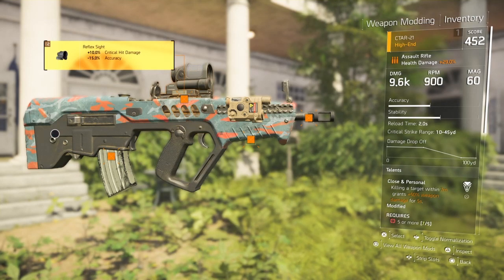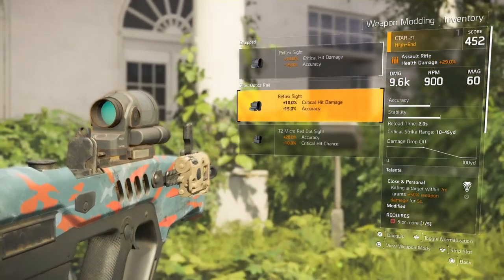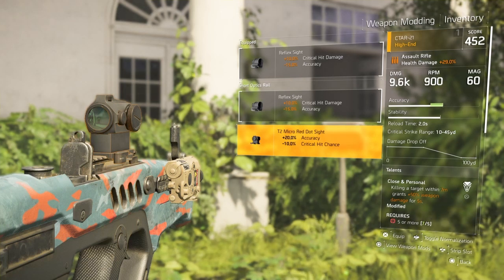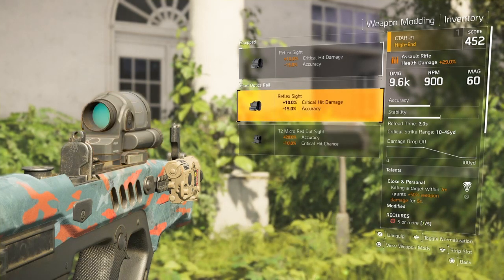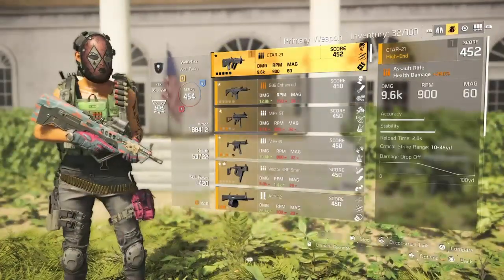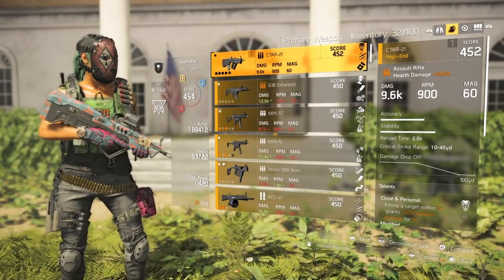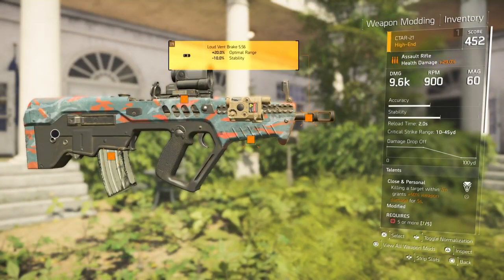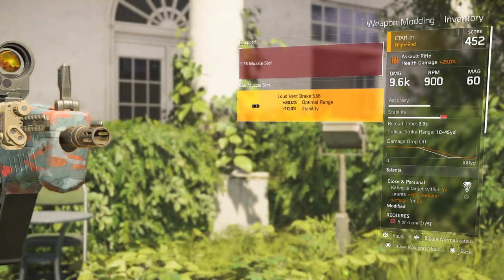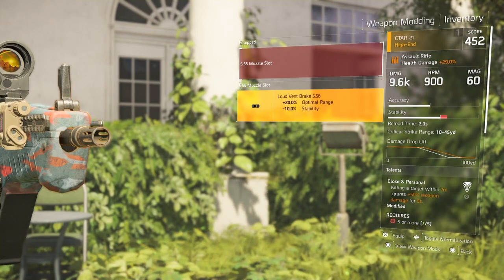For mods, first things first I use a reflex sight — that's the only sight I feel like should be used in this game. I don't know why anyone would want to use a red dot sight to take away from the crit hit chance. You're trying to go for a DPS build, so why take away from the crit hit? I use a reflex sight that gives me 10% more crit hit damage. It takes away from my accuracy, but I can control my weapon — this gun has incredible stability, no recoil whatsoever. I use a loud vent brake because at optimal range, the more range you've got, the longer your drop-off is, like in Call of Duty. The further your bullets can travel, the harder it hits if you don't have a high drop-off rate.